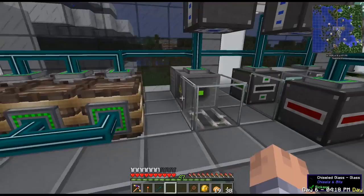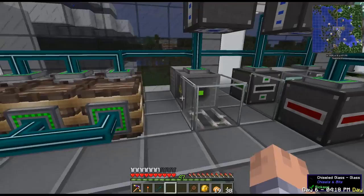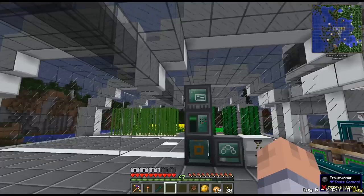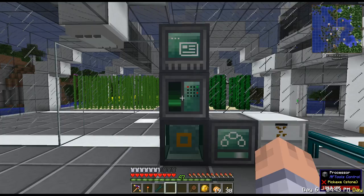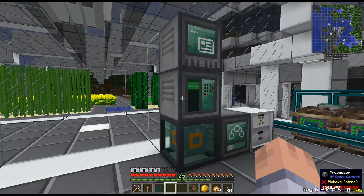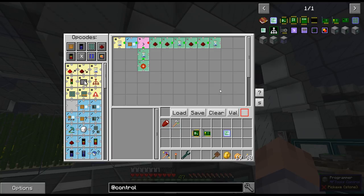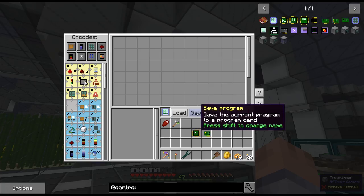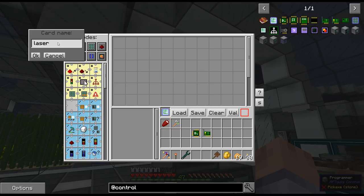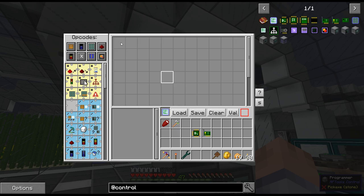I set up the RF Tools Control processor on top of the XNet connector, and above that the programmer. Only the processor needs power since it's actually running the programs. Here's the programmer. This is the first program we're going to work on together. I'll test every program first, then write it with you. I'll clear the card and insert my card here — already called 'Laser'. To rename a card, click Shift+Save. I'll call this one 'Laser'.